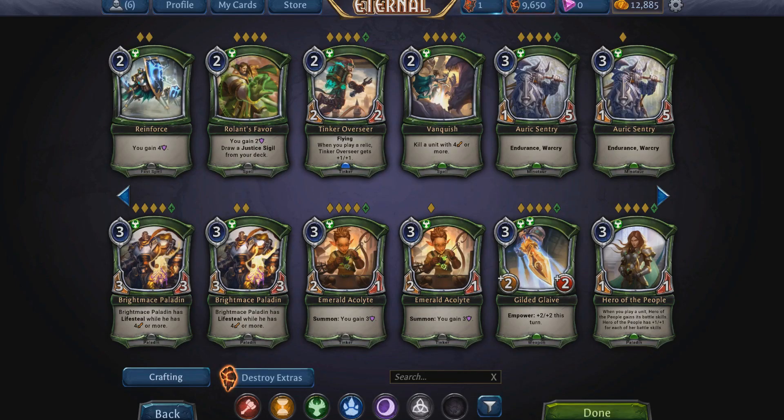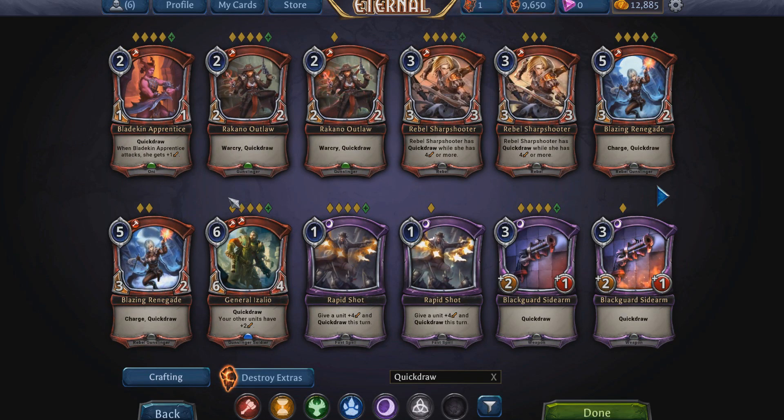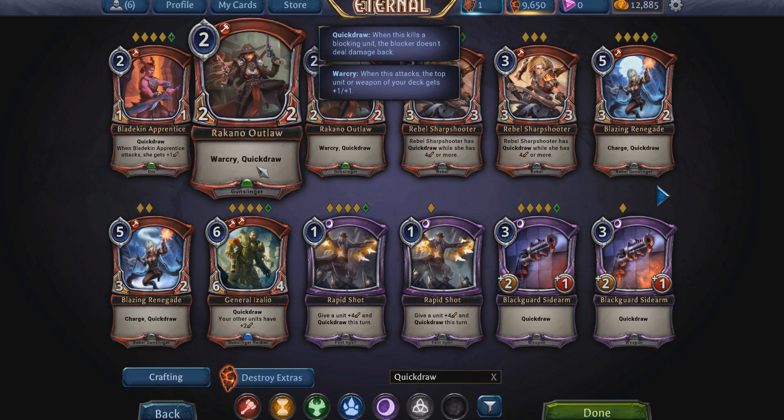Actually, we'll do it live — I'm going to do the battle skills first because they're going to be more prevalent. Starting with Quick Draw: a lot of minions have this and it interacts interestingly with Deadly. Quick Draw basically means if this unit gets blocked by another unit with two health, it kills that unit and no damage is dealt back. So a 1/2 blocking this unit — it kills it and takes no damage, because it deals its damage first.